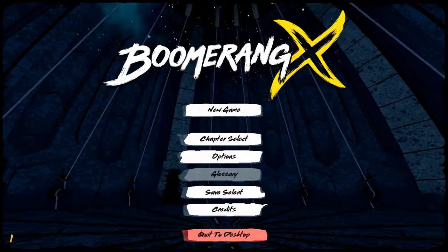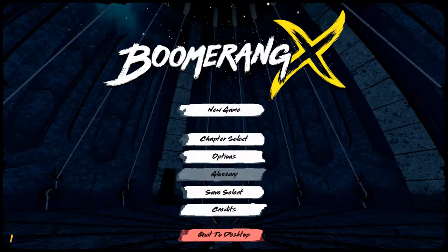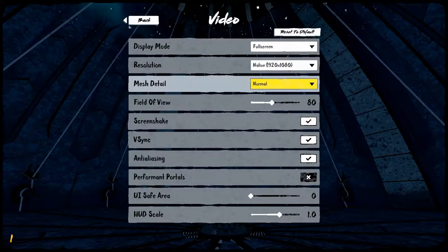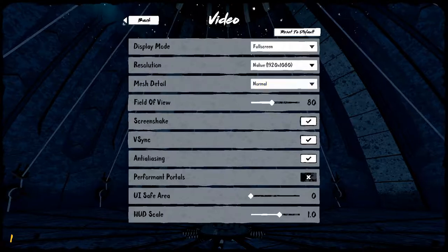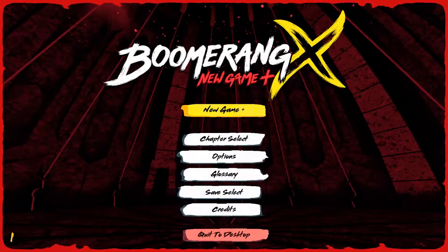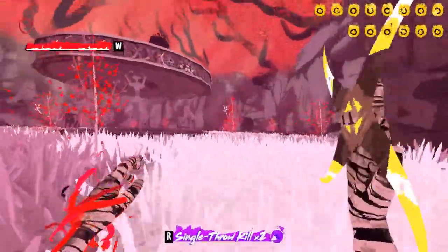Now for the gameplay. Boomerang X doesn't have any actual difficulty options to choose from before you play — it is what it is whether you like it or not, just like every good game should be. It does, however, come with a new game plus mode once the game is fully complete, with more aggressive enemies and harder waves to complete.